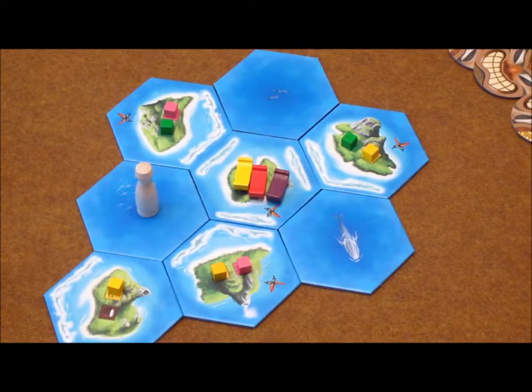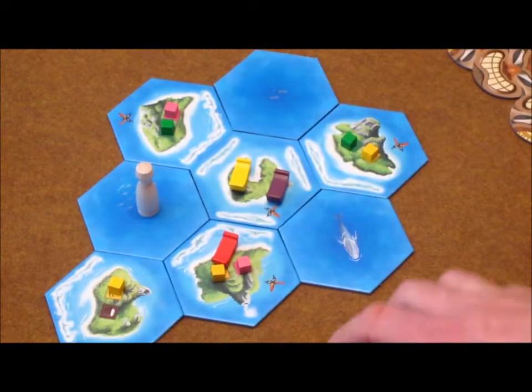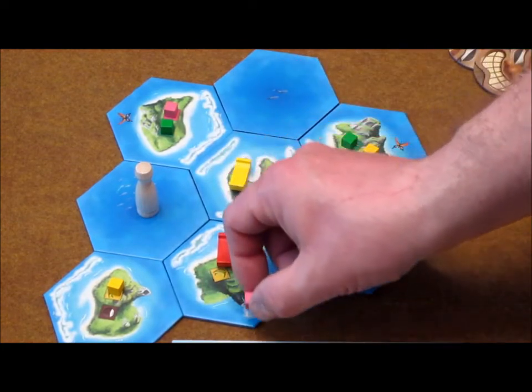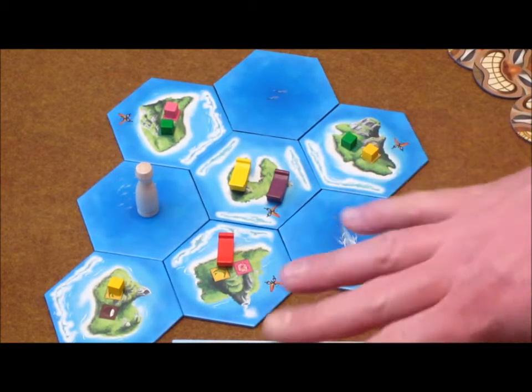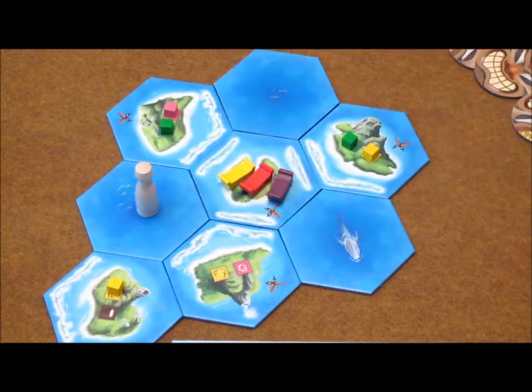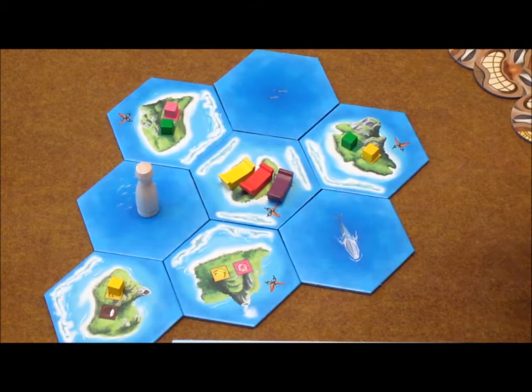Now I'll move on to my action phase. On each turn, as long as my boat is empty or I have only two things in there, I can take up to four actions. My first action, I'm going to move here — that is one action. Number two, I'm going to grab this banana and put it in my canoe. I will also grab this spice. Each time that I grab a crop, that is one action, so I have taken three actions. For my fourth action, I'm going to move back home. I have crossed two reefs, so I need to draw two cubes from the bag. I pulled out two coconuts — therefore, I am safe.